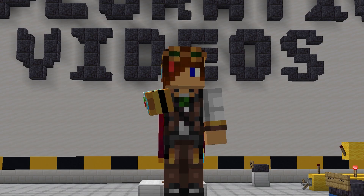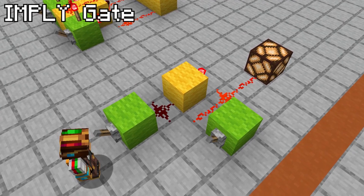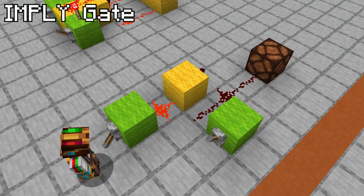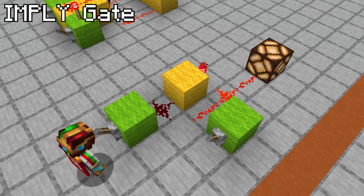The final logic gate is very situational. The IMPLY gate is always outputting a signal unless the first input is on and the second is off. You'd use this as a lock for your signal, toggling the ability to turn the lamp on and off.